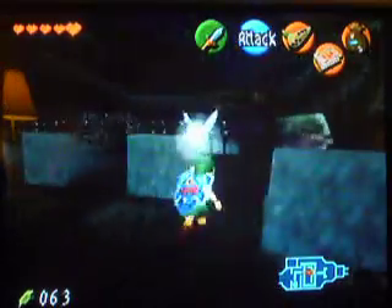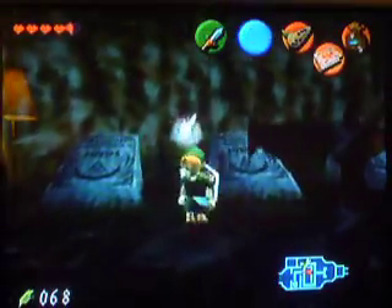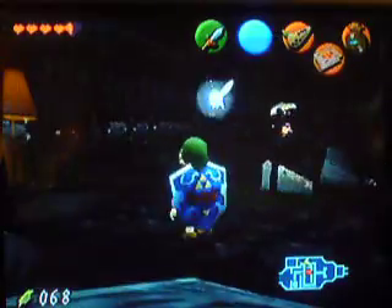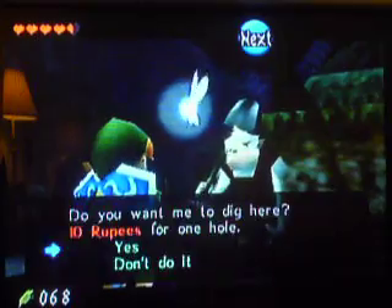There's another hole somewhere. Dampé goes to the same place where you started. I'm going to tell you a few things that are in this graveyard — sometimes it can be rupees, or sometimes it can be these enemies. But this is a Poe. Be careful but watch the lantern — he will hurt you. Use the lantern. This is a normal fight — pretty easy, just follow it and you should be fine. We need to wait for Dampé to get to the next spot of dirt. Let's talk to Dampé — let's dig for 10 rupees. And here's a 20 rupee. That's a lot.